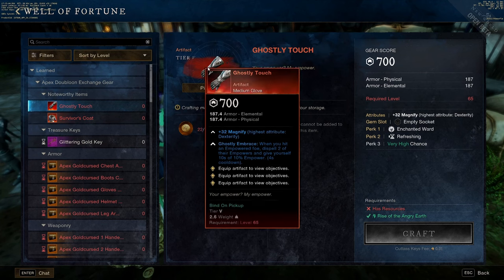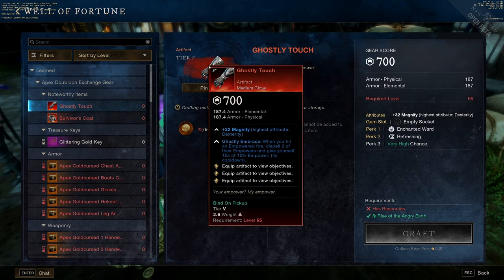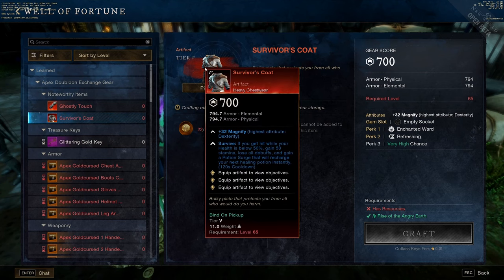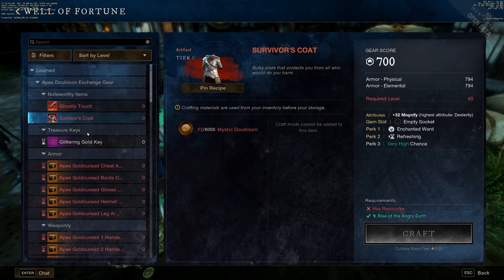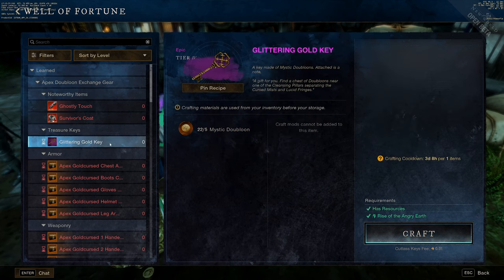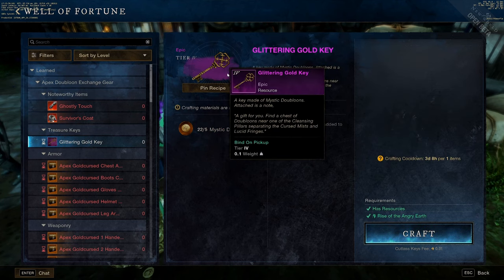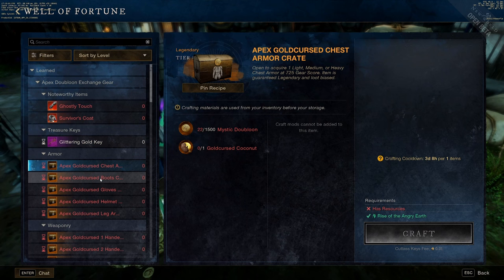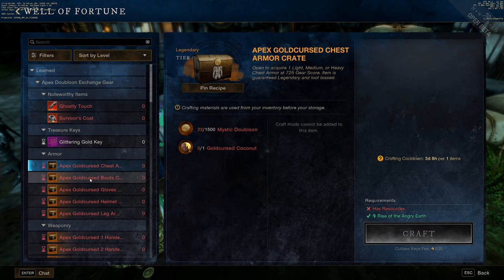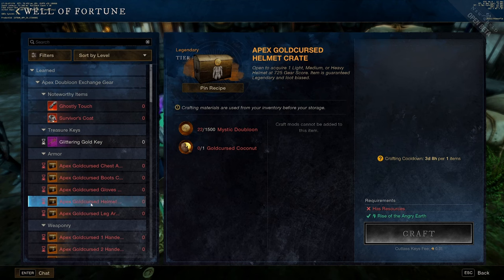There are two different types of chests in the free-for-all PvP area in New World Aeternum. One requires the Glittering Gold Key to open, and the other doesn't need any key. You can find a Gold Curse Coconut — the other item needed to craft some of these things — in any of the chests in the free-for-all PvP area.